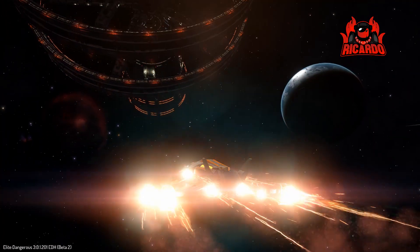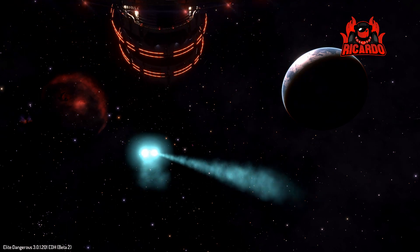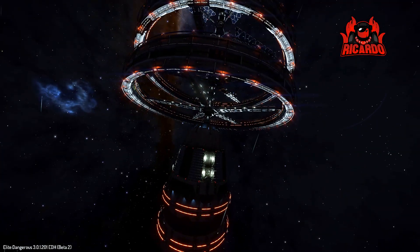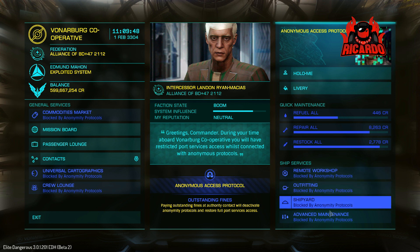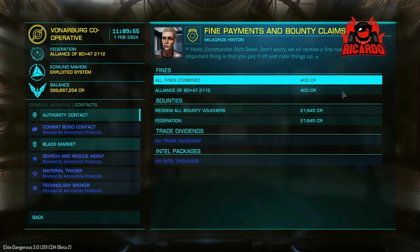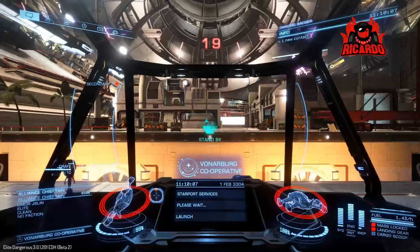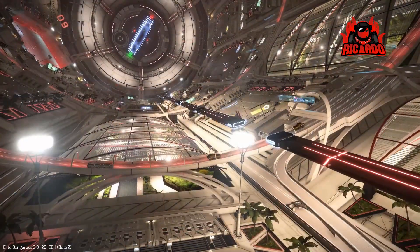I'm heading back now to Vandenberg in the Weird system. This station is going to be a good place to look at Galnet audio and some of the changes they've made. I've given myself a fine to clear before I go in - I'm going to try approaching the docking port and incurring a fine. I've been given anonymous access protocol and can't access a lot of the areas until I clear my fines. Once I do, I get full access to the rest of the station - a great little thing put in by Frontier in the beta. That whole aspect of crime and punishment: you do something wrong, you're going to be penalized.